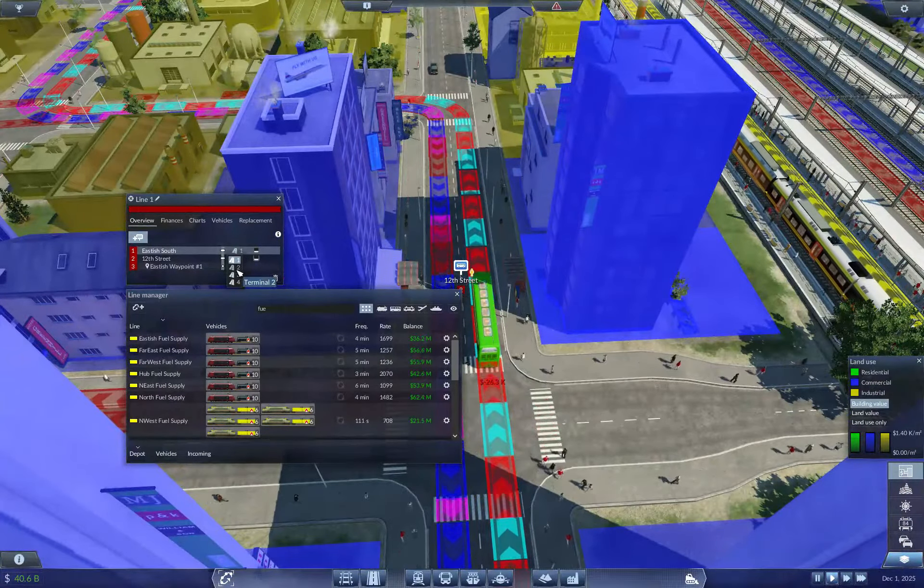This is going to be Eastish North goods. They'll merge back up here and everybody will be happy. So we want vehicles — all at once. You know, so it's a tax write-off. Just one year of a billion dollars worth of vehicles and it's all good.